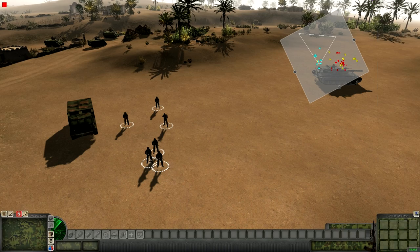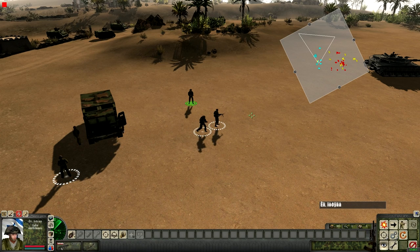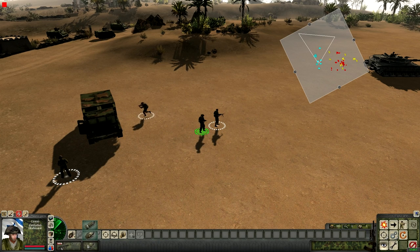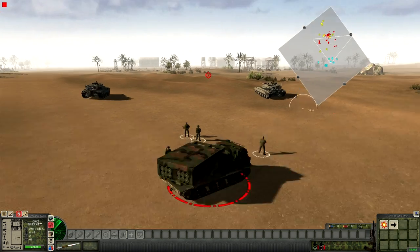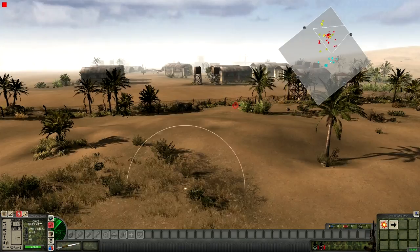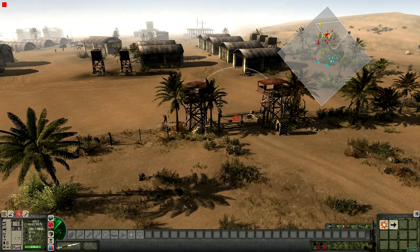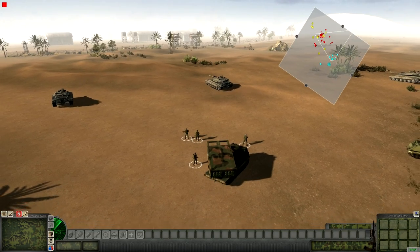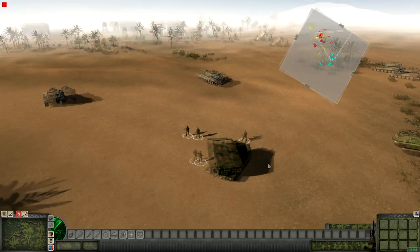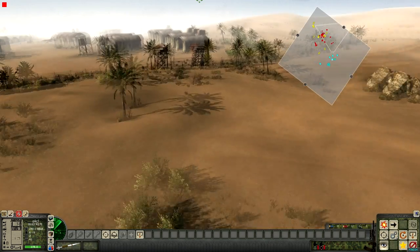These guys will initiate the attack. Let's shell the entrance — not to inflict too many casualties on the SAA. You guys ready for the fight? Let's go! By the way, Americans will be down here as well — I intend to include them in this theater too.